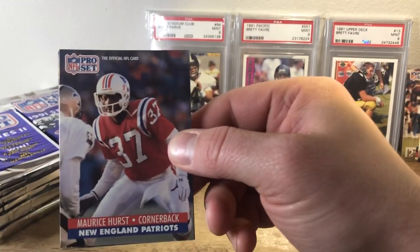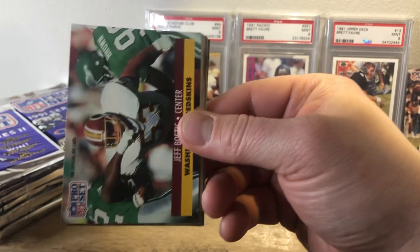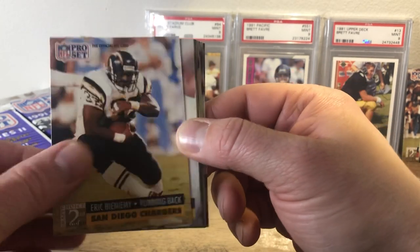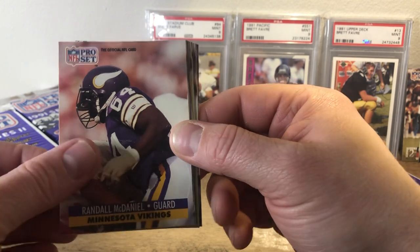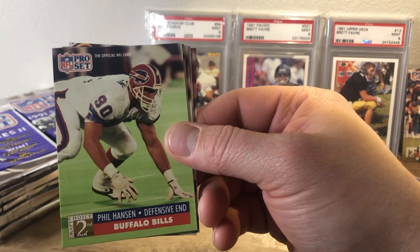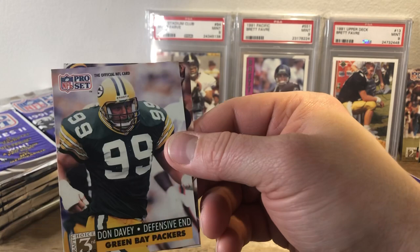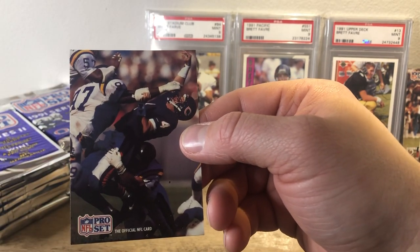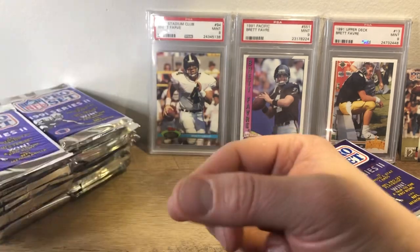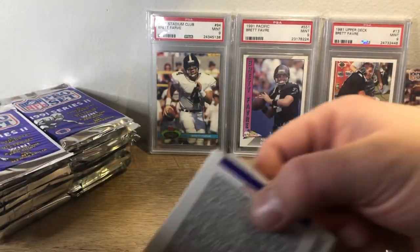We have Maurice Hurst, Morton Anderson, Dennis Byrd, Jeff Bostick, Art Schell, Eric Bemney, Randall McDaniel, Junior Sayo, John Raid, Sean Gale, Phil Henson, Chuck Webb, Eric Mutton, Don Davey. And look at that picture — he's getting destroyed. Is that Harbaugh? Man, that looks painful. It's like one of those pictures in the Super Bowl, with my homes getting crushed.